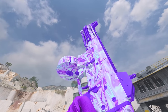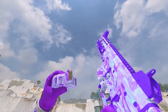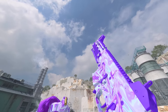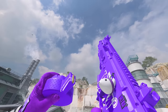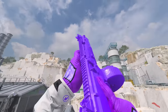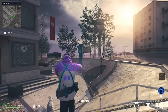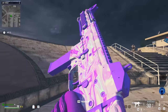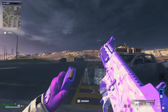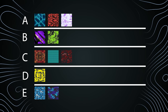Moving on to the Toronto Ultra bundle — and that is a good looking camo. It reminds me of DM Ultra: you've got the purple, the light blue, the white, all mixed together like a liquid metal effect. Obviously it's not animated like DM Ultra — none of the CDL camos are animated. The alt texture is a dark purple. The charm is massive — Toronto Ultra definitely got the biggest charm out of all these bundles. No other camo in the entire game looks anything like this; it looks beautiful. Giving this a 10 out of 10.